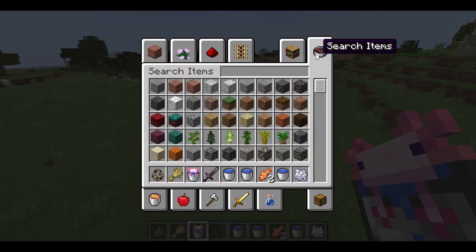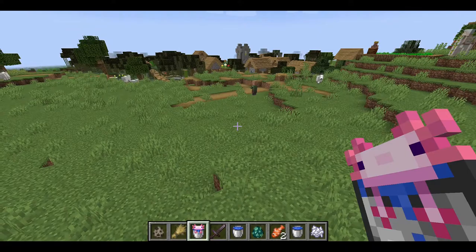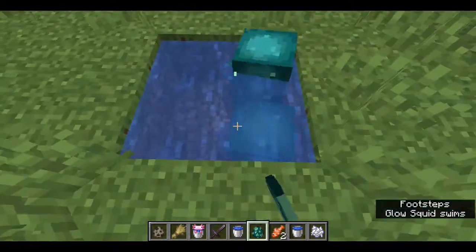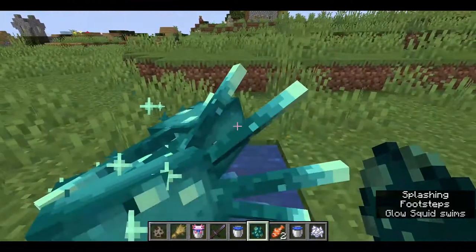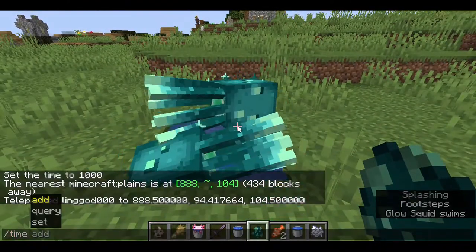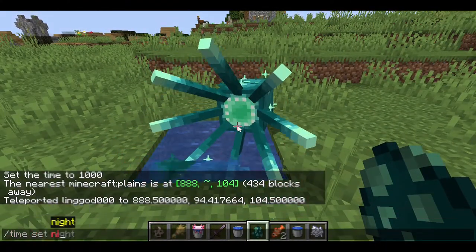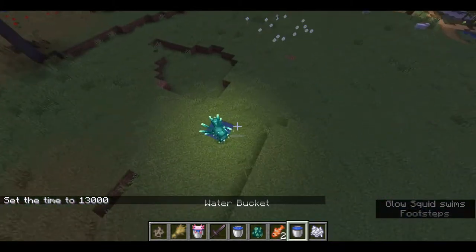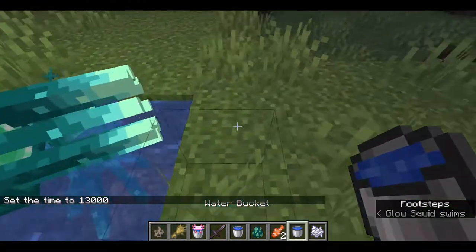And what about the glow squid? The very simple answer is: no, you cannot, as of now, breed the glow squids. I'm pretty sure they will never add the feature because you could never breed squids. But look, obviously they're glowing, and there's no way you could breed them.